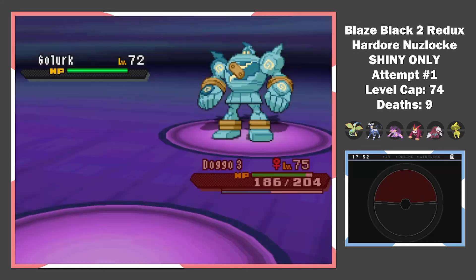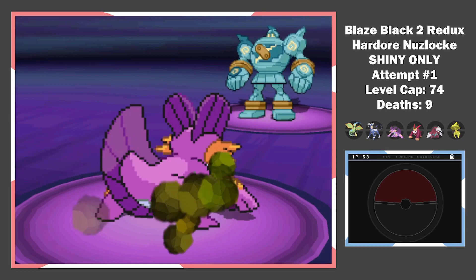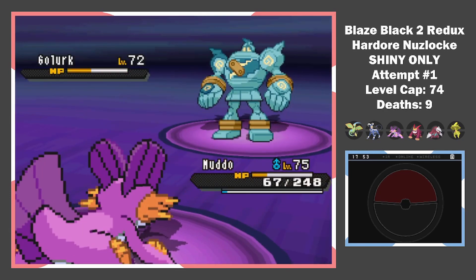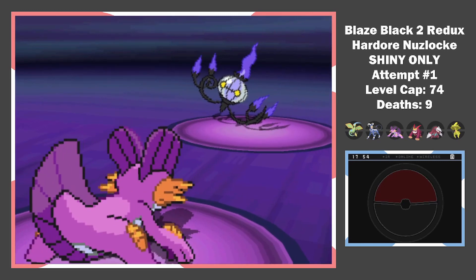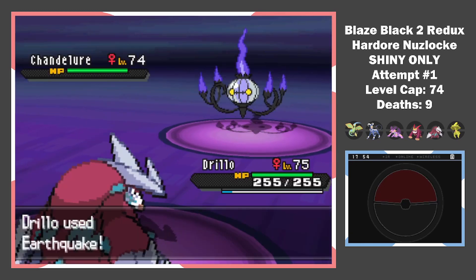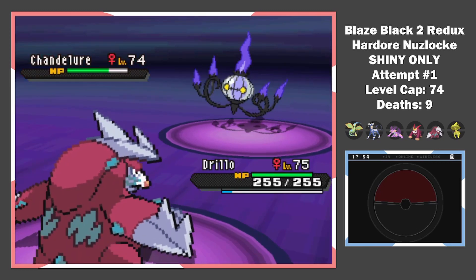We can't defeat Golurk with a single Shadow Ball, so we switch. Swampert takes the Earthquake and retaliates with a Waterfall. It barely survives the attack and finishes off the Golurk next turn. Chandelure has Shadow Tag and I can't switch out because of it. So we sadly have to let Swampert go. That's tough. Excadrill outspeeds and one-hits with Earthquake.